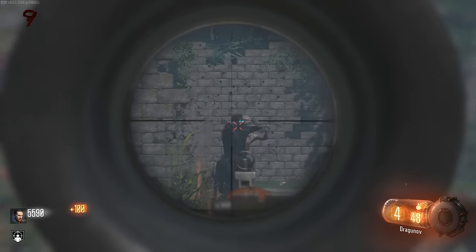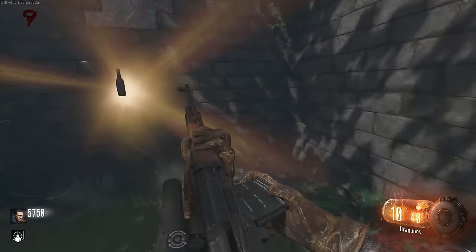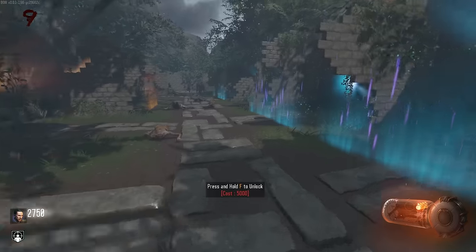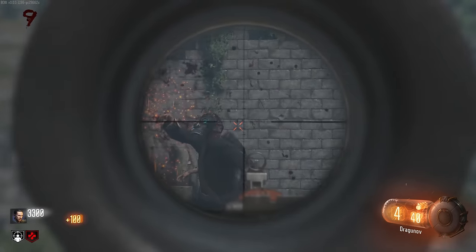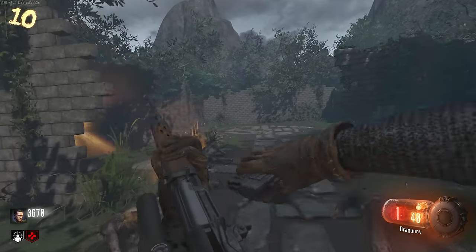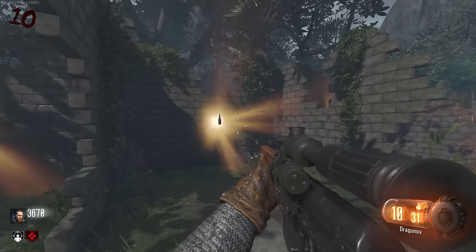Now we've got Jug, we kind of don't even need to worry about perks for a while. Next one I want to get is Mule Kick, and then a weapon for the next door. There we go - Jug. Nice custom perk icons. A triple collat, let's go! Round 10. Oh, the custom round counter as well - I didn't even notice that on the top left.